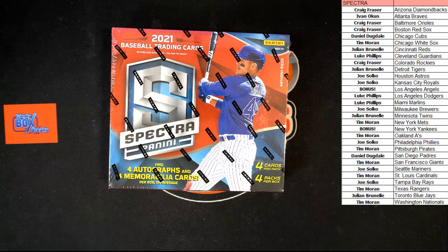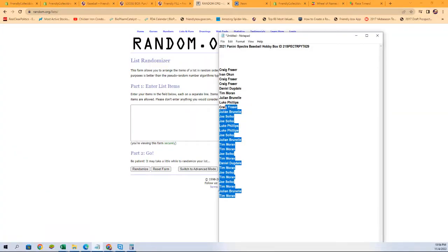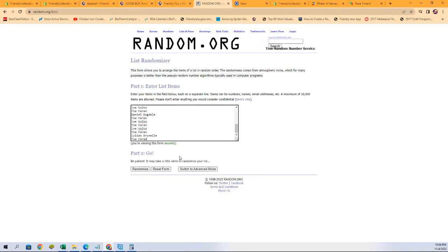We're going to switch over to our random screen here. We're going to take all of these owner names, copy and paste them into the randomizer, and we're going to run it seven times. After those seven times, the person in first place will be getting the Angels and the person in second place will be getting the Yankees. Here we go, good luck all.